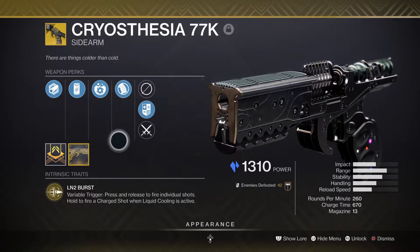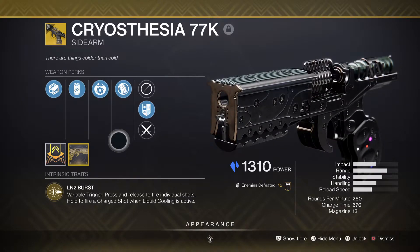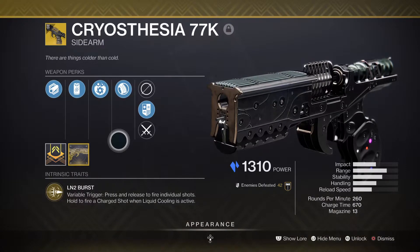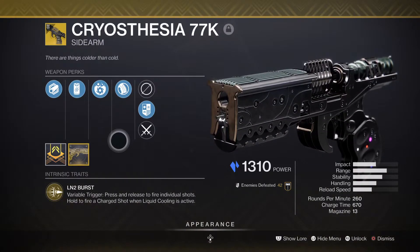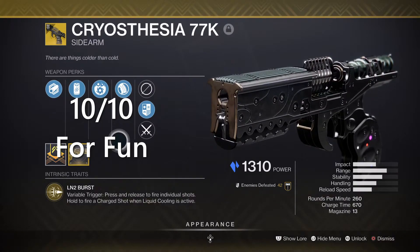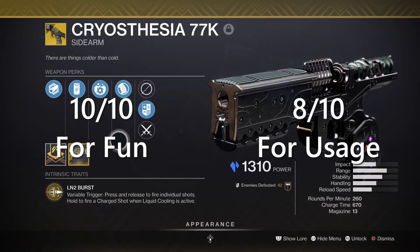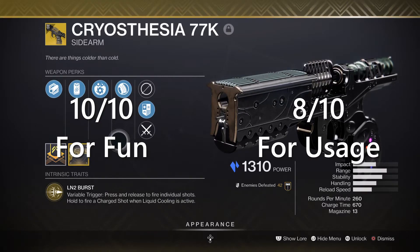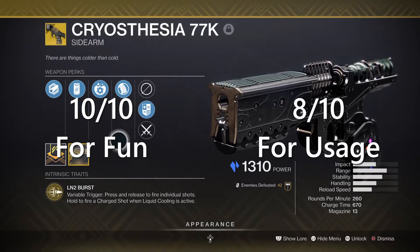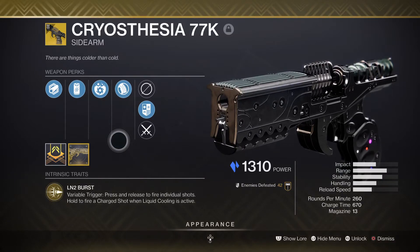Cryo CCR 77K — it's in the kinetic slot. If you've been living under a rock or don't play Destiny 2, this is the sidearm, and you just watched the review on it. I rate this a 10 out of 10 for fun, because a lot of guns in Destiny 2 are fun, and this one is no exception. Also an 8 out of 10 for usage rate — it's really good with the shattering and freezing, but if you're not running stasis it won't show off its full potential. Overall a good sidearm. Thanks for watching, and as always, have yourselves a good one.